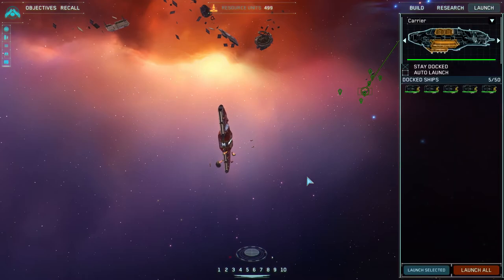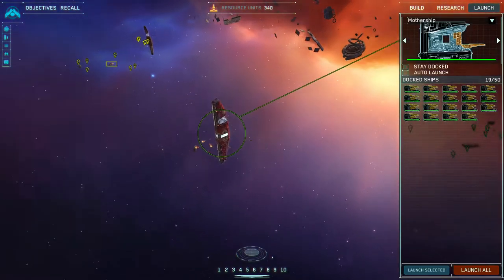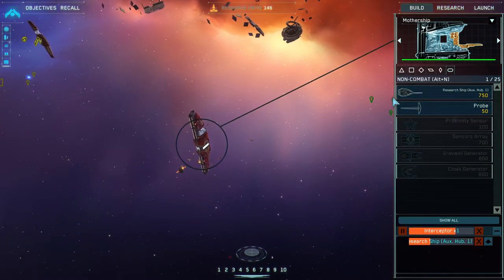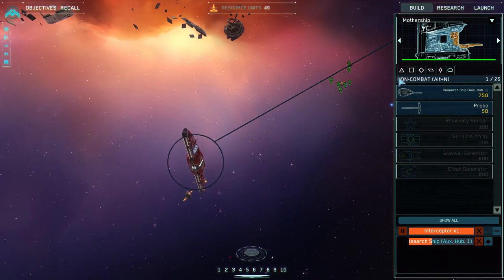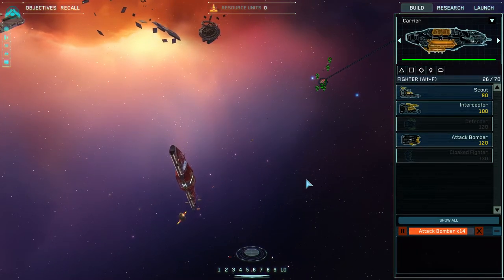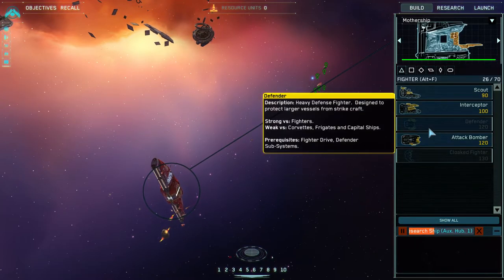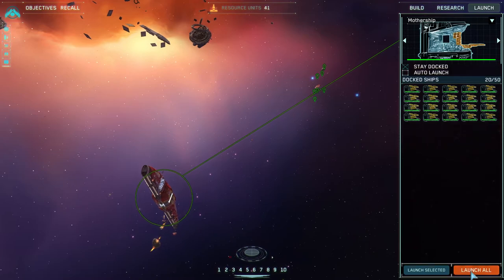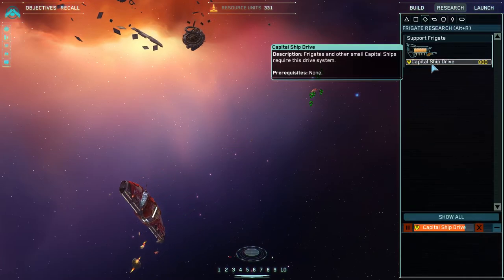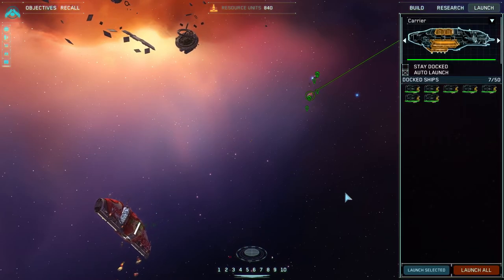Now I should have a pretty good strong economy. My interceptor queue is nearly done — when it's done, I'm going to launch my ships and attack, even though my attack bombers aren't done yet. That's fine, because they are near the battle and can just reinforce as the fight goes on. I'm going to hit auto-launch on my mothership and my carrier too.